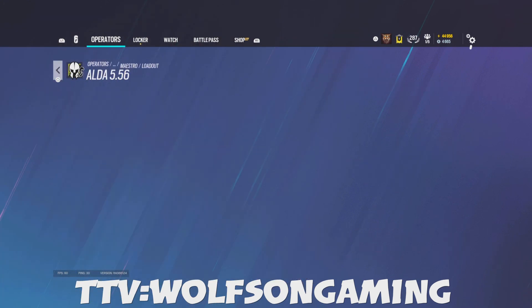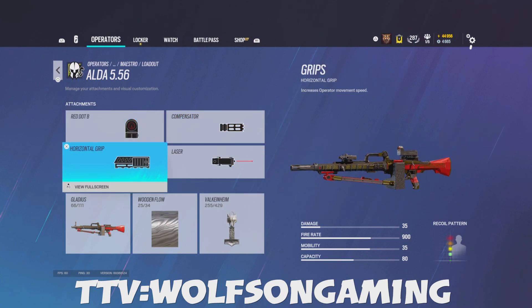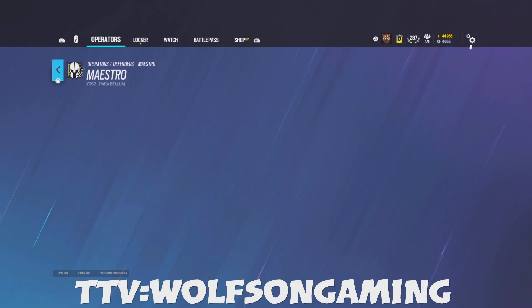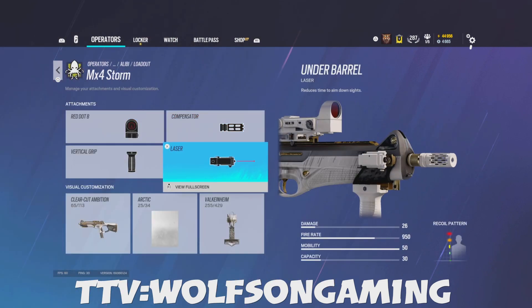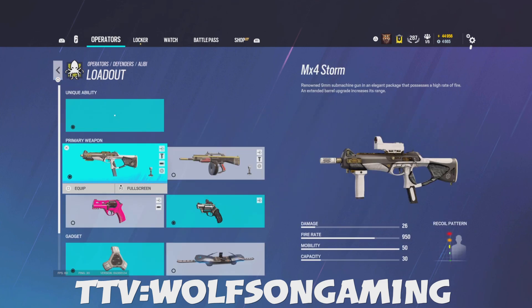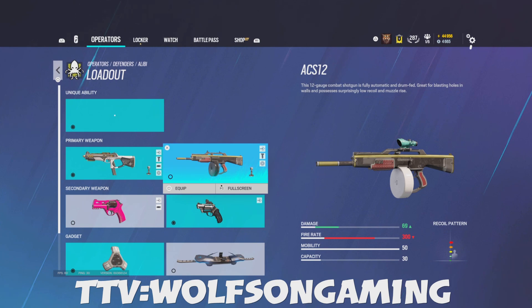Maestro: this gun is a laser — you should play him with this. I use red dot, compensator, laser, and horizontal grip. Laser for the Bailiff. Alibi: red dot B, compensator, laser, and vertical grip. If you want to play with the shotgun, do ACOG, horizontal, and laser.